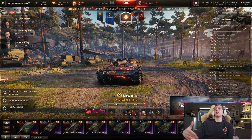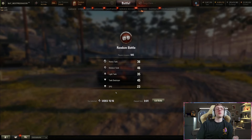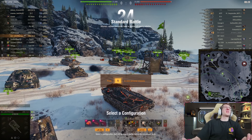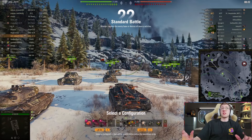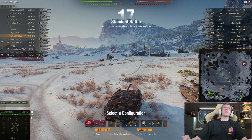Especially when you realize it has 440 damage per shot, 3600 damage per minute, and just about everything else you would want on a medium. I would definitely be willing to say that the UDES 15/16 is one of the best, if not the best, mediums in the game. And while I don't have mobility, I do have everything else.